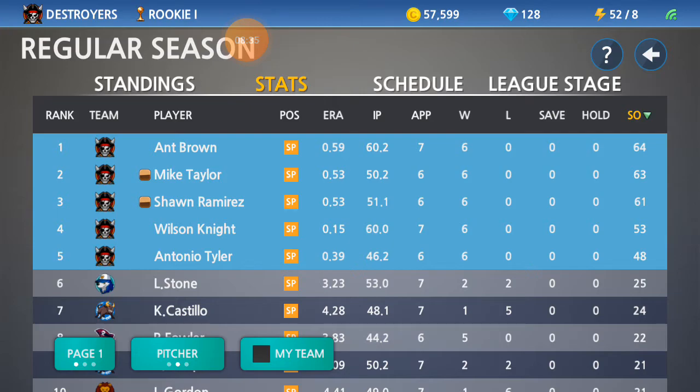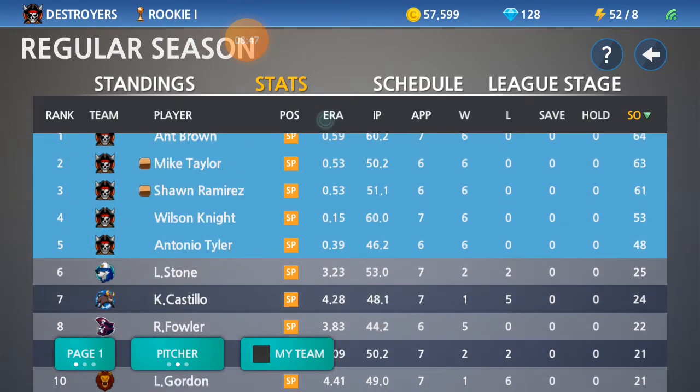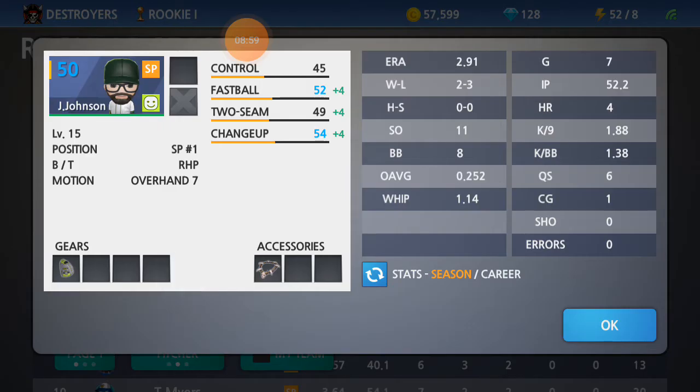Looking at the strikeout race, Wilson Knight is 4 strikeouts ahead. Myers grabbed some strikeouts in that game as well and is creeping a bit closer. Myers' ERA — not sure if it raised or fell, but he's at 3.64 right now.